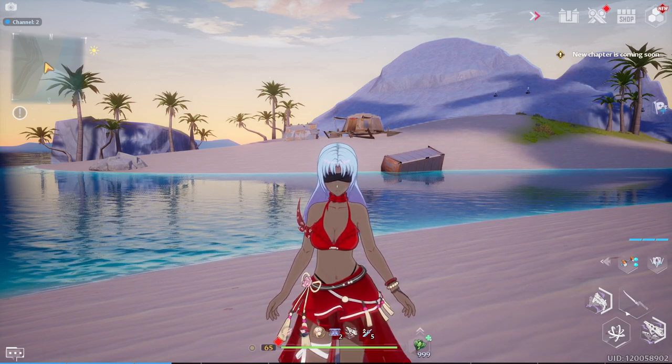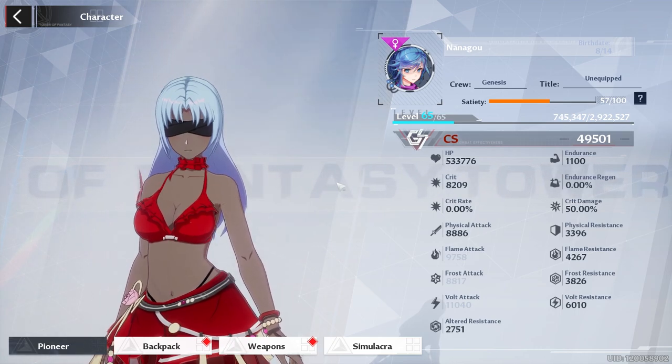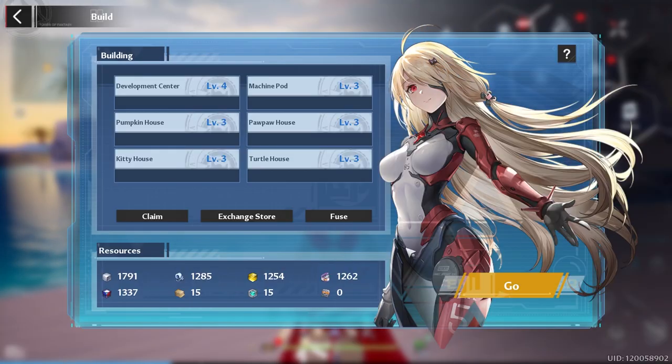Welcome to my Day 40 progression guide. Today we got a level increase, so we basically need to get 3 million in three days. Starting out, you want to go to Build, then go to your Artificial Island, then go back to Build and hit Claim.